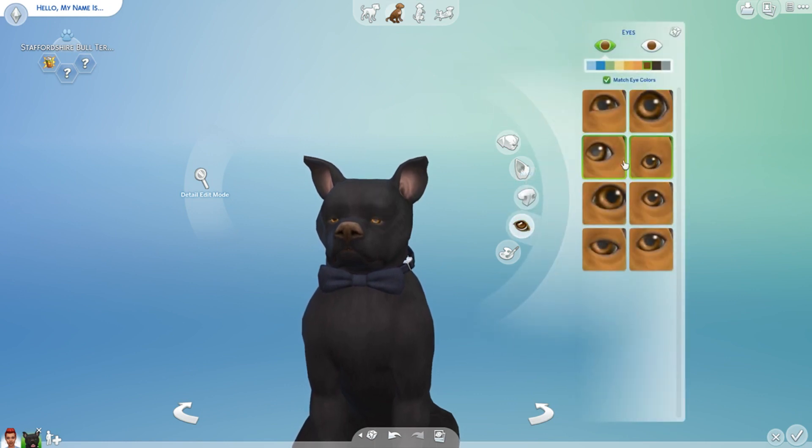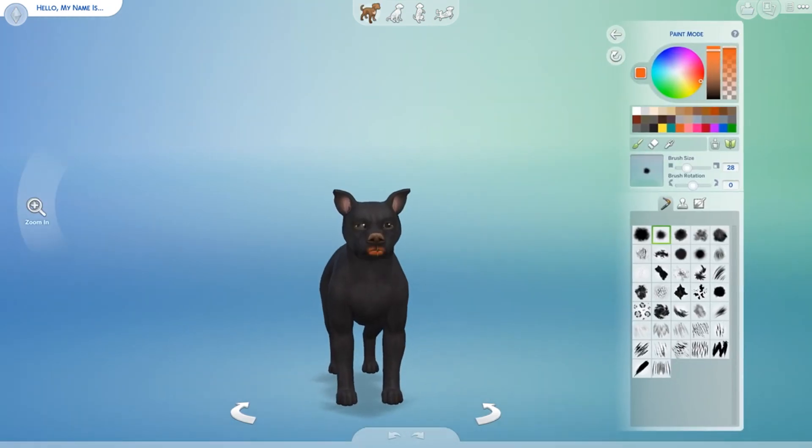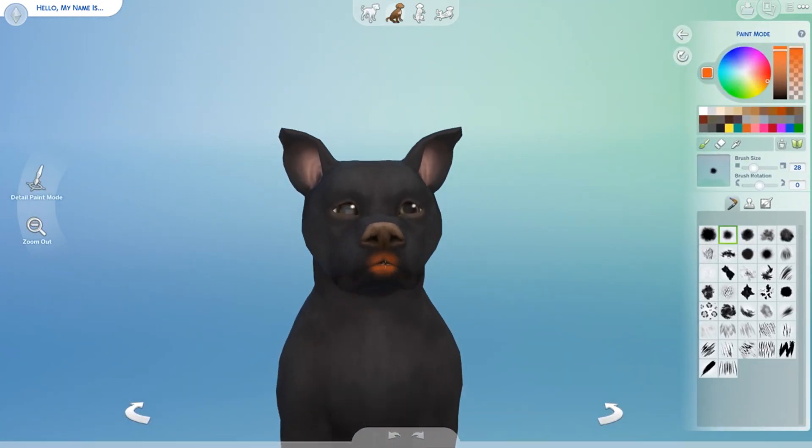For eyes, we can go for really big ones — needed eyes, that's so cute! Those eyes will kind of be cuter. We might go with the brown chocolatey eyes. Paint mode is where we can just paint all over, so I'm gonna quickly grab a picture of Triggy and see if I can make him as accurate as possible.